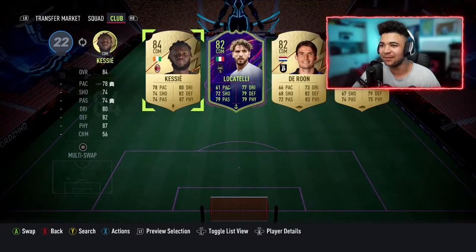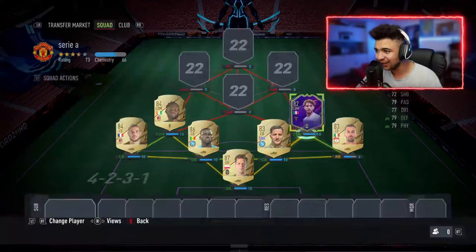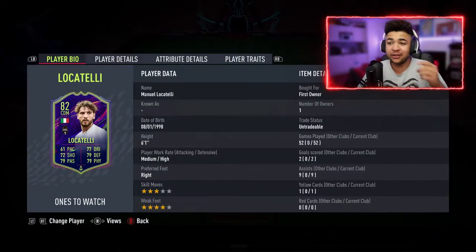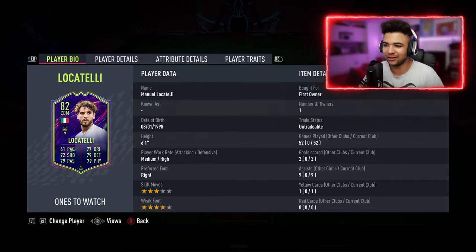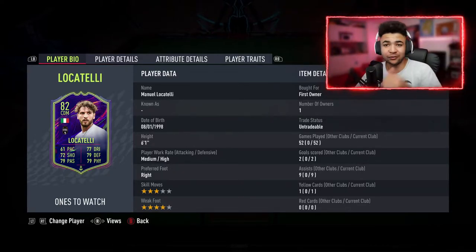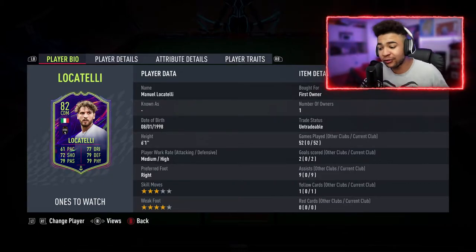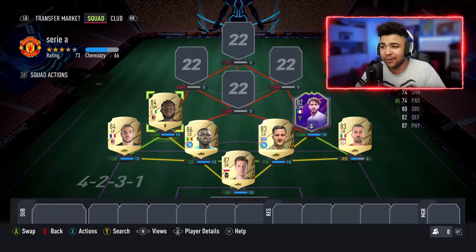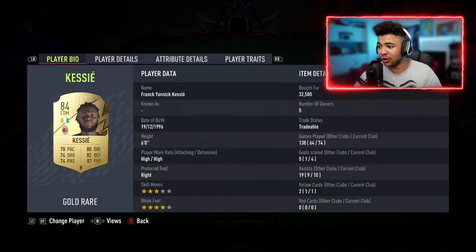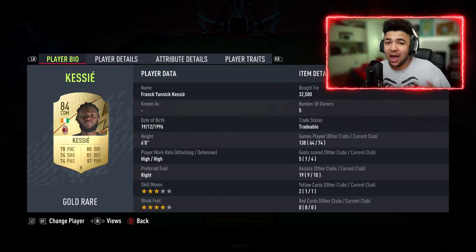In CDM we've got Kessie and Locatelli. The reason I use Locatelli is because he's an untradable ones-to-watch card. I've used him in 52 games, got 2 goals and 9 assists — for a CDM, the way I play, I'll take it. My CDMs tend to stay back rather than track forward, so to get 9 assists and 2 goals is quite good. Talking about Kessie — 74 games, 4 goals, 10 assists. Getting those 14 goal contributions, I'll take it.